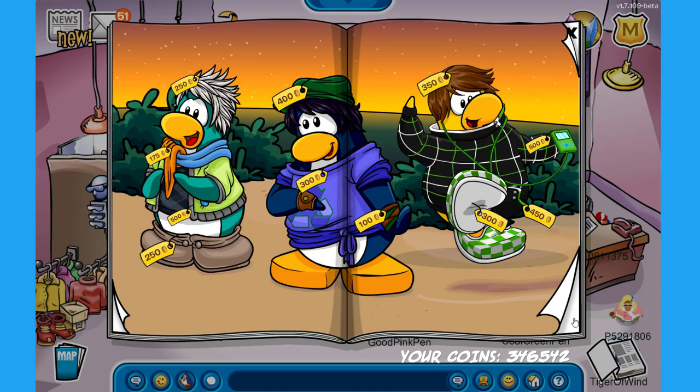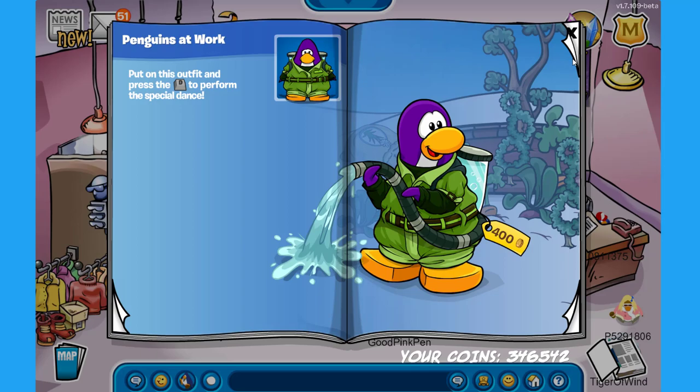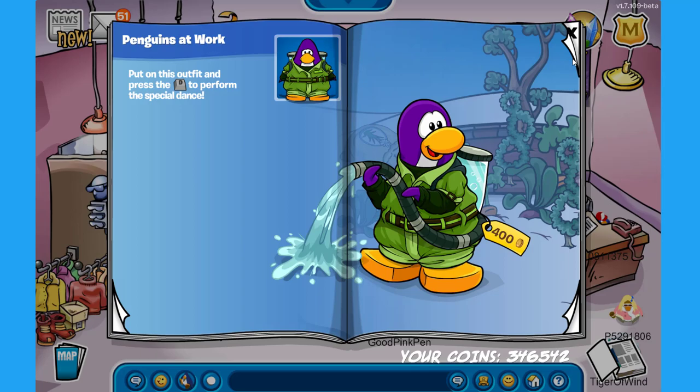We also have a Penguins at Work section where you can buy the water suit 3000 for 400 coins. So there you have it — those are the latest updates for Club Penguin Rewritten.